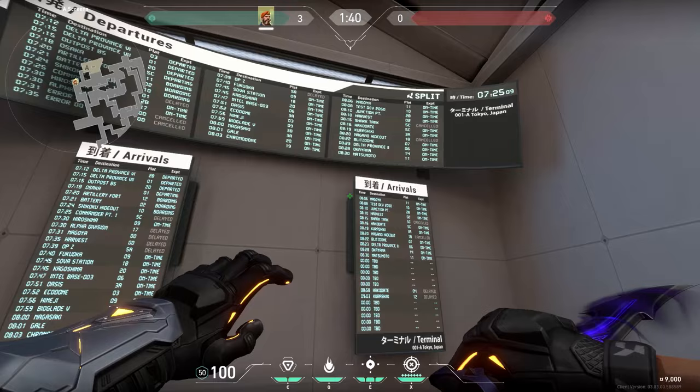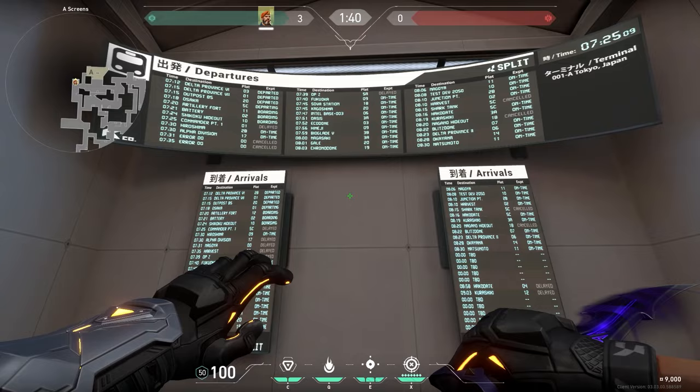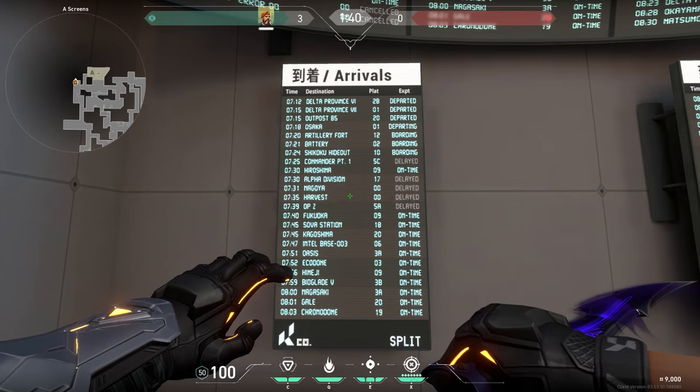On screens on Split you can see there are some real Japanese cities you can travel to. A few examples are Hiroshima and Osaka.